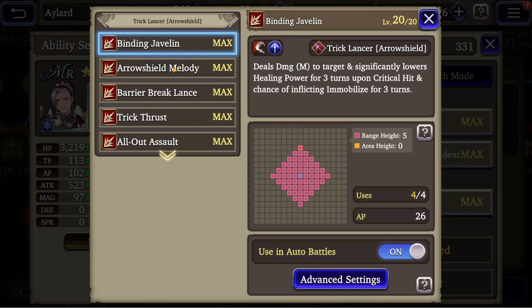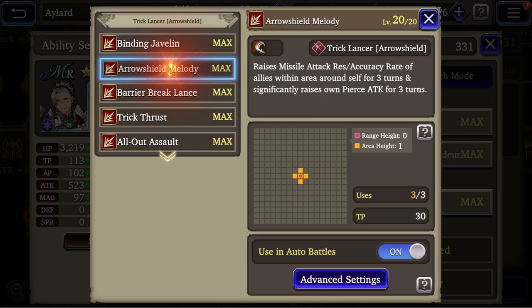Obviously you need to crit. It's very AP expensive and has good range, but it only deals medium damage. You then have Arrow Shield Melody, which raises missile attack resistance.